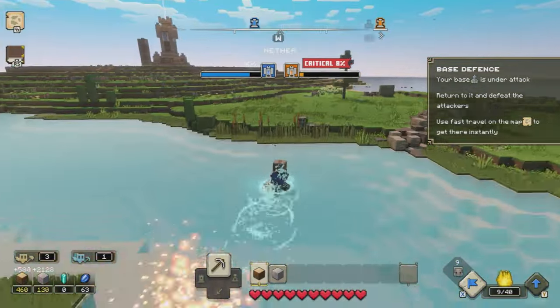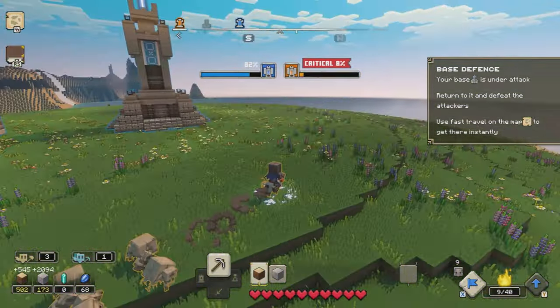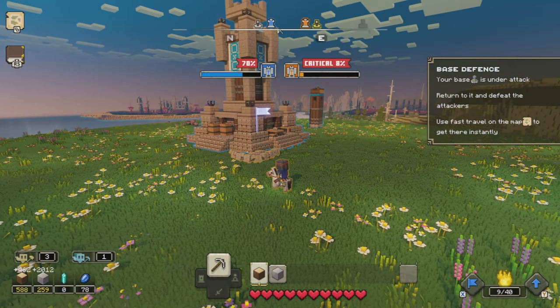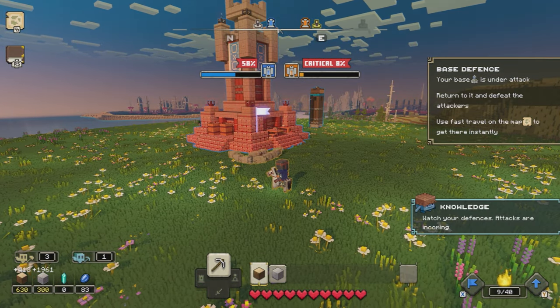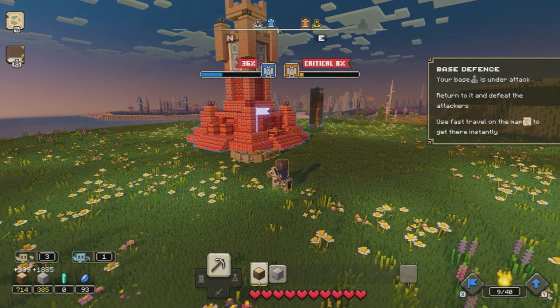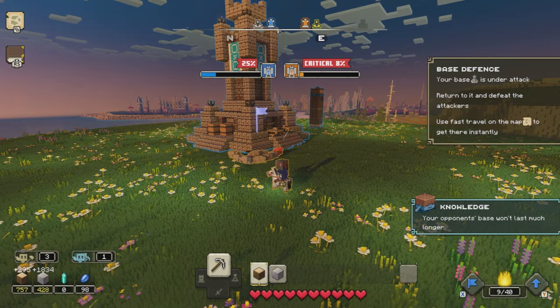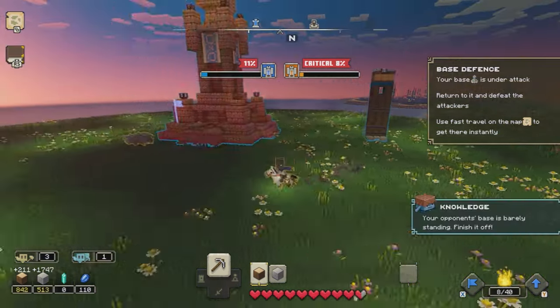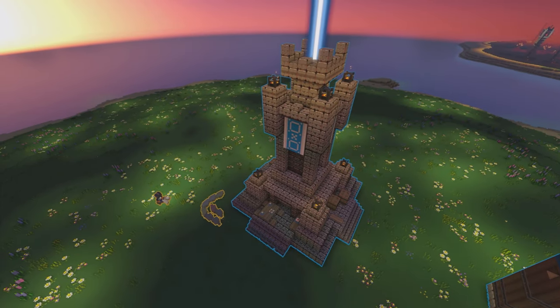Then we are going to run over to the blue base, which was previously ours — the tower is still standing. We are going to put the golems on the back side of the tower and also give the pigmen some room so they can actually come in and do some damage as well. And then we are just going to slowly hammer this base down. The tower was shooting the golems so I am going to distract it, and then eventually it will fall.